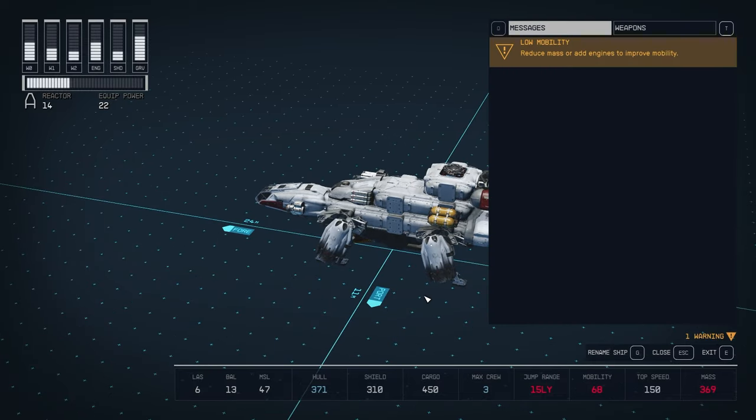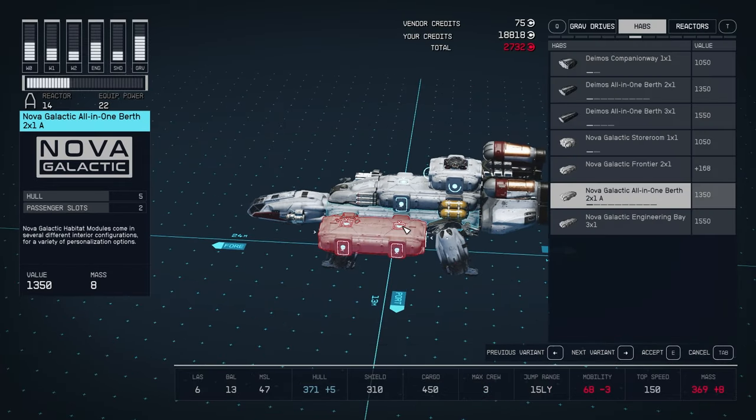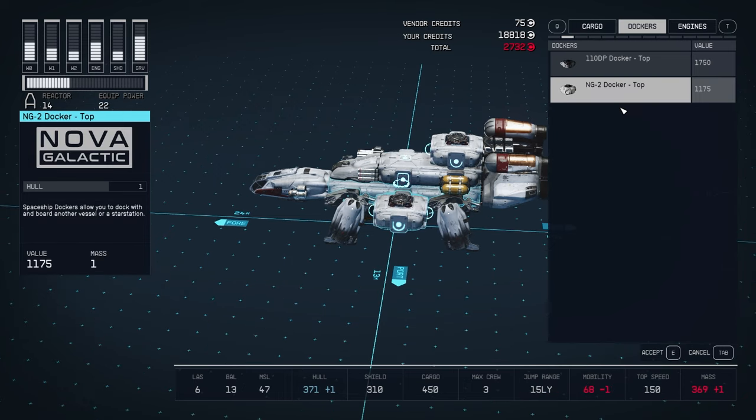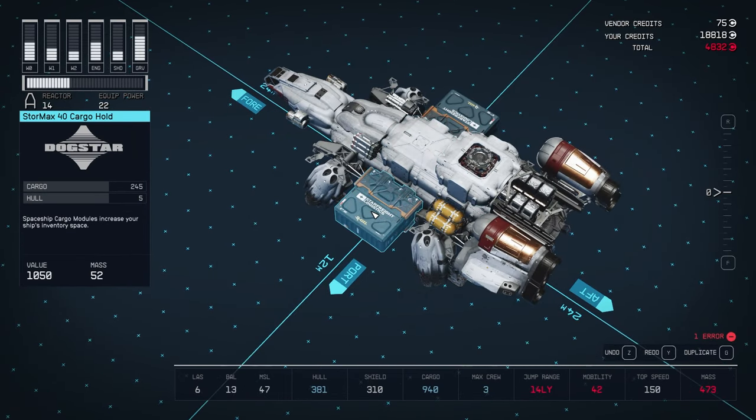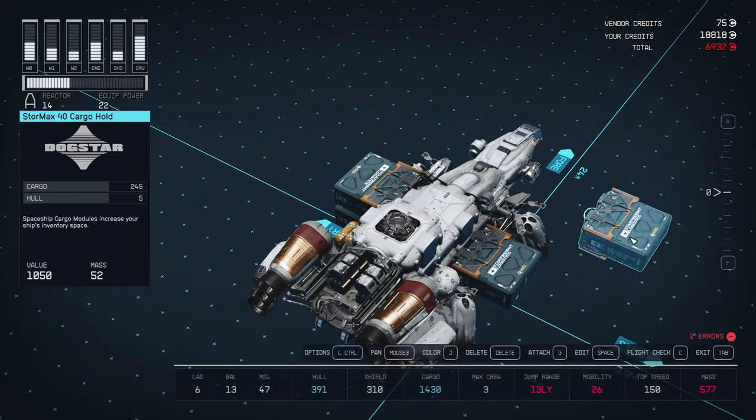Next, it's time to add storage. We have a lot of space for it on the ship, so you can go for as many cargo as you can afford. I've put four on mine. You may need to do some messing around to fit everything so it's looking symmetrical.